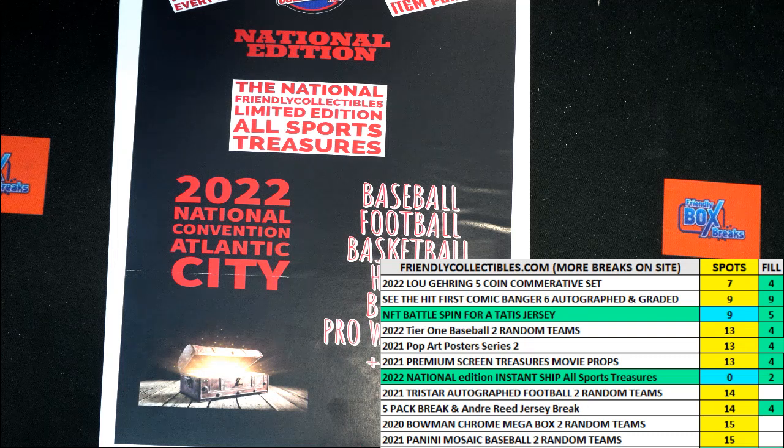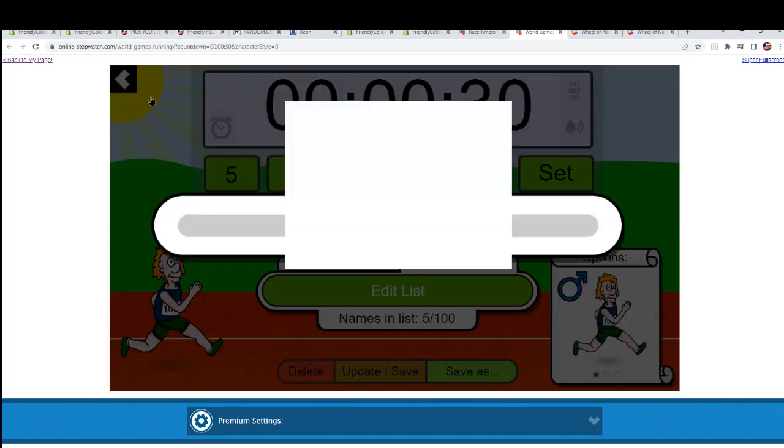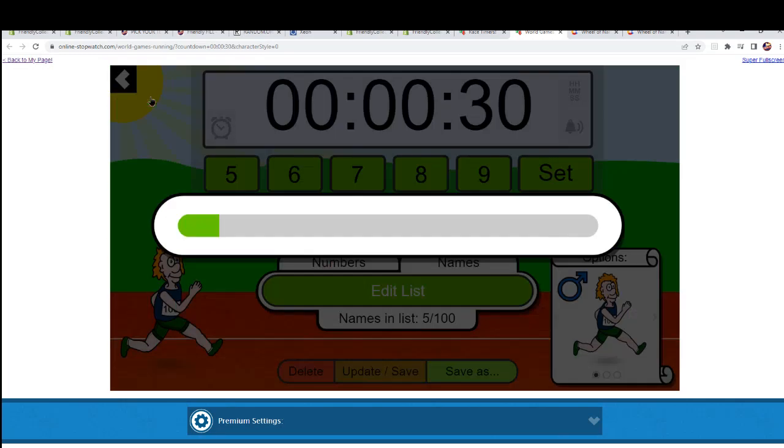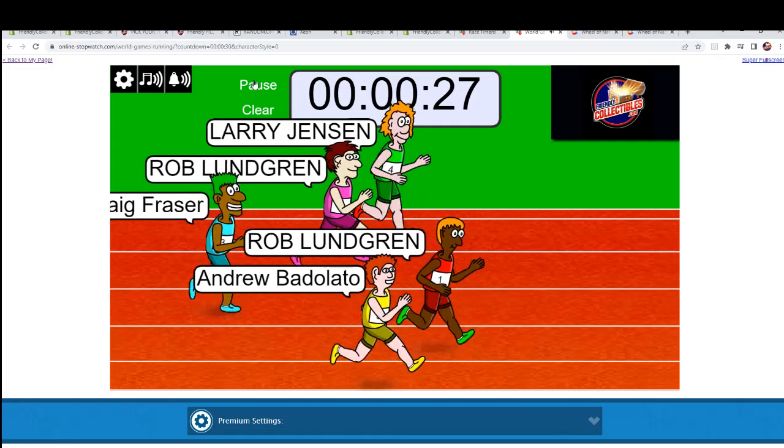Let's see if we can find that camera — I want to say it's this one... there it is. Got it right on the first try, it's going to be a good day! Here we go, seven times on the shuffle: one, two, three, four, five, six, and seven — and they are off! The winner is getting themselves five spots in the break.